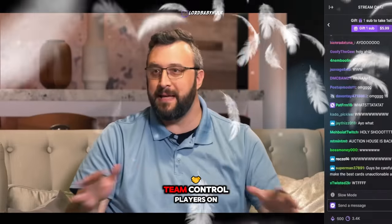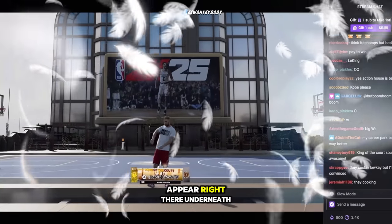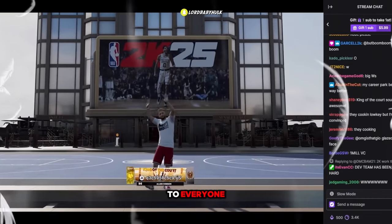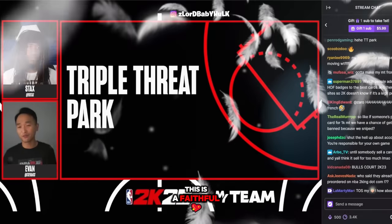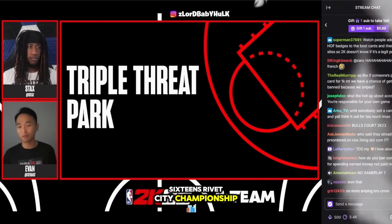In Triple Threat Park, we have two main game modes. One is Team Control — you control all three players on your team and you're competing against one other player. We also have Co-op, which is the traditional park experience: six NBA players, you're controlling your one player, and you're just trying to get that win.